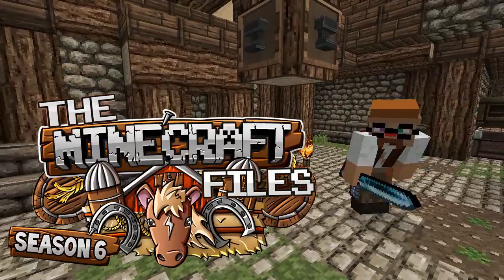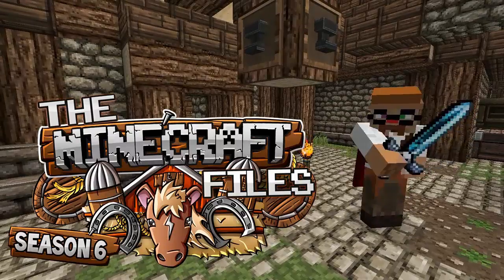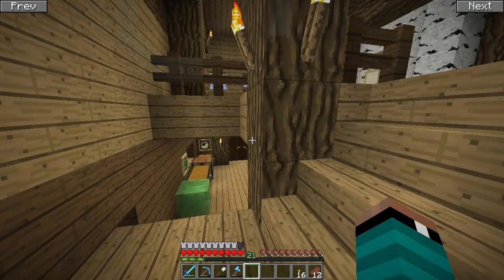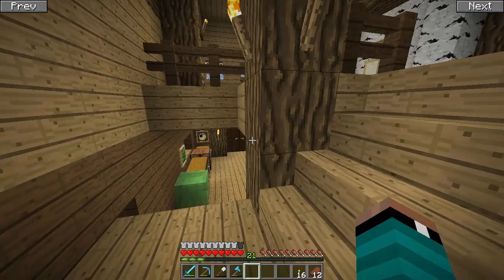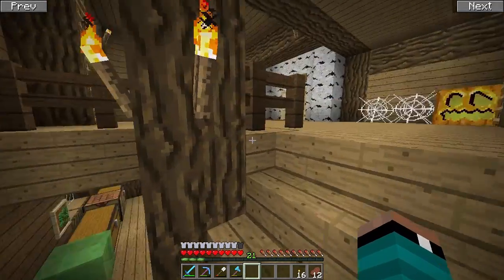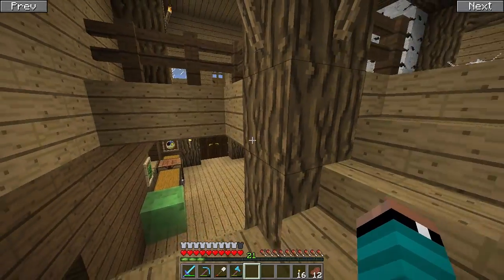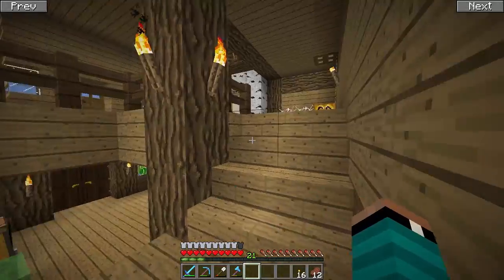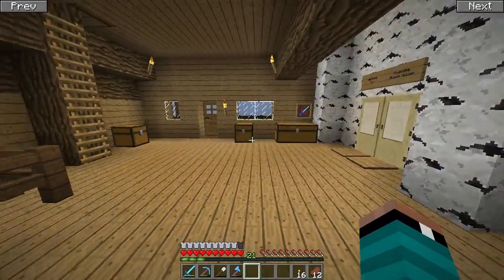Welcome back to another episode of The Minecraft Files. It's Jimmy Swift here, and this is episode 93. This video might be on the shorter side compared to what you guys are used to, because we've got really just one goal in this episode — we're gonna be making some armor stands.